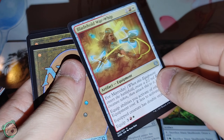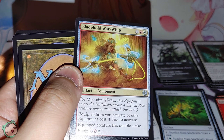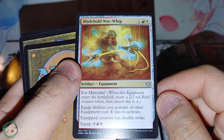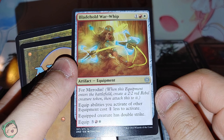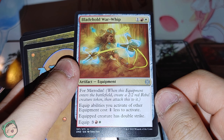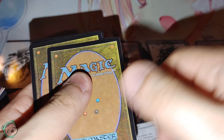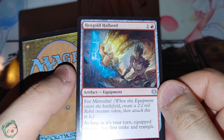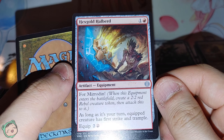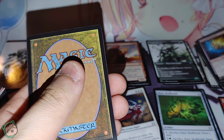We got an uncommon — Blade Hold Warwhip, one white red, for Myrden. Equip abilities you activate of other equipment cost one less to activate. Equip creature has double strike. Neat. And Hex Gold Halberd — one red. As long as it's your turn, equipped creature has first strike and trample.